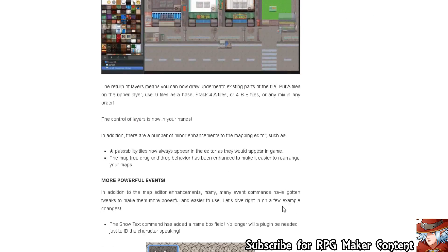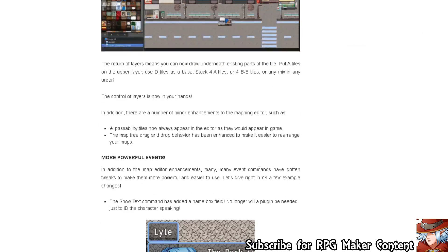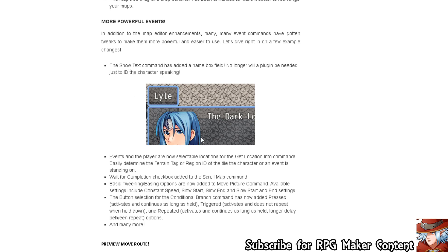One of the other things is, as you can see, there's this new layer system, and it's pretty handy. I would very much use that for my own projects — I think there's a lot of use for that. Also, going down, you can see there are some show text things. Events and the player are now selectable locations on the get location info command. The show text command has added a name box field — no longer a plugin needed to just indicate the character speaking. You can just say, this is the player and there's what he says. I like it.